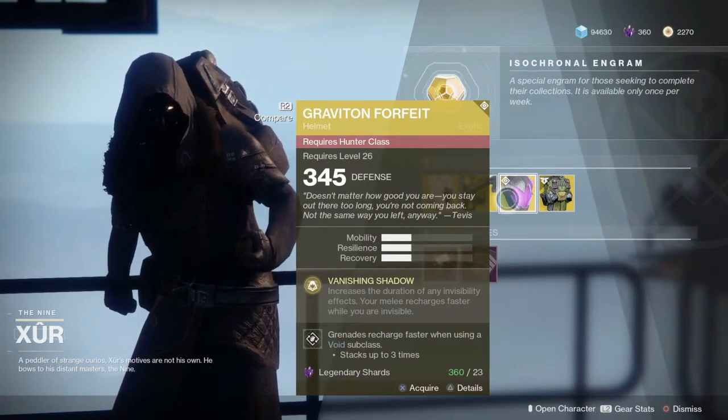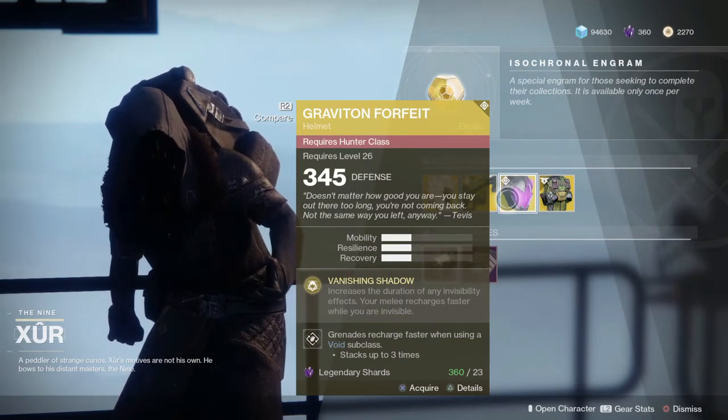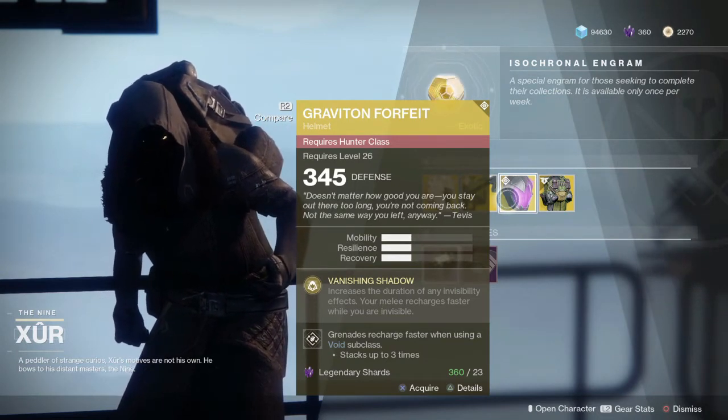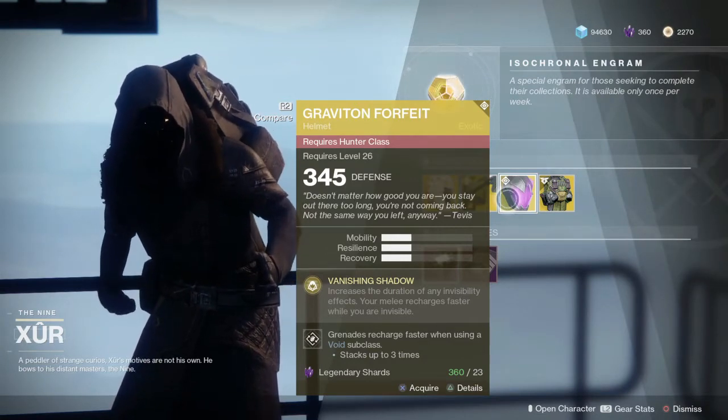Graviton Forfeit — this has changed from what it was in D1. It used to just grant Shadestep. Now it increases the duration of any invisibility effects, and your ability recharges faster while you are invisible.